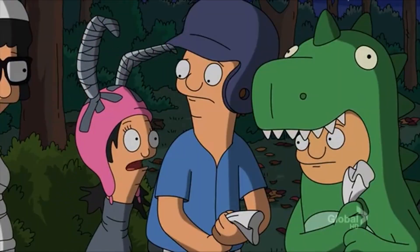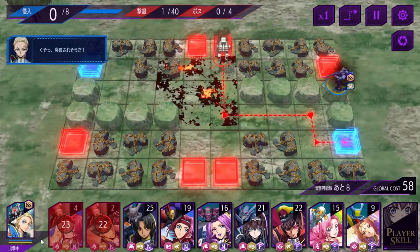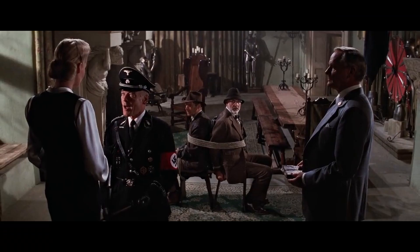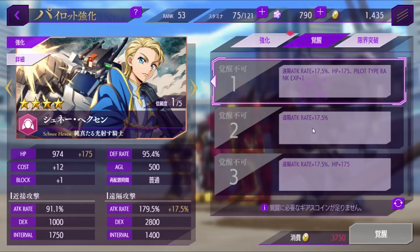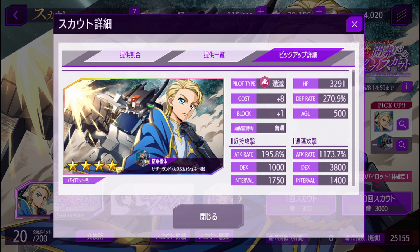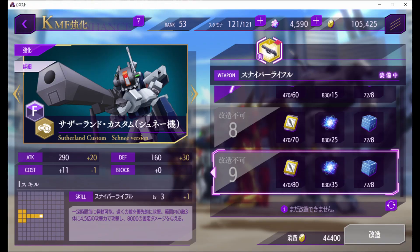Basically, if you don't use your Nightmare Frame's skill, Schnee will increase his attack power for both his Nightmare Frame's skill and his base attack — so his weapon needs time to charge. Schnee has great stats, including high range attack. He's a great pilot and definitely worth summoning. He's unlimited, so if you already have a powerful team, you can skip him.